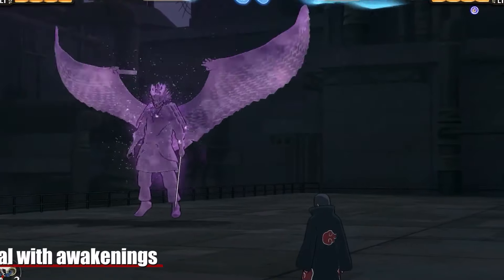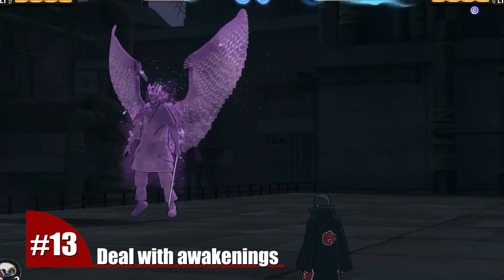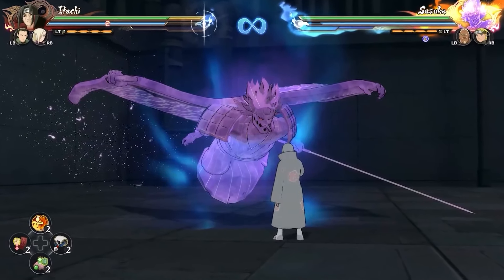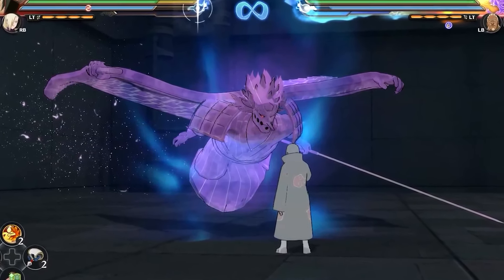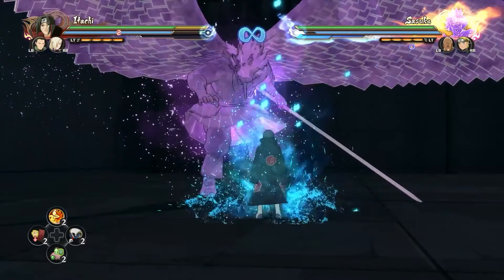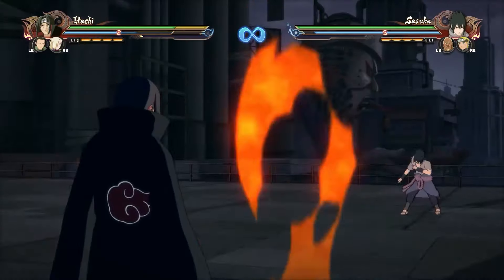Number 13. A very simple trick to deal with giant awakenings: you wait for the opponent to come at you and you perform the chakra counter. Right after that, you do an ultimate. That will leave your opponent in a position where he has to sub or take the ultimate, and you are also taking away his transformation.